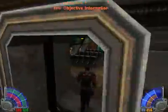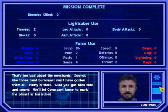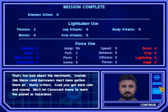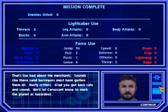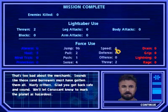Well, that should do it. I've got to get off this crazy rock. Sounds like those sand burrowers must have gotten them all — nasty critters. Glad you got back safe and sound. We'll let Coruscant know to mark the planet as hazardous. Isaac uses the jump, push, pull — a lot of use of force. Throw it — was it through the lightsaber?